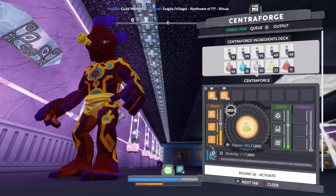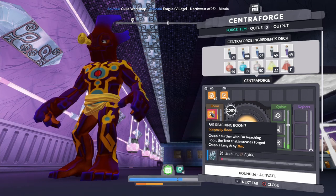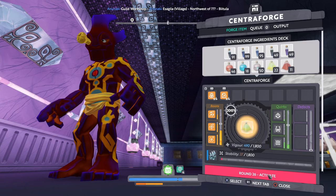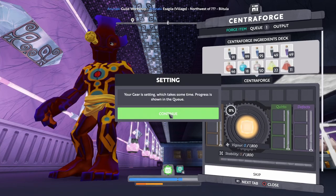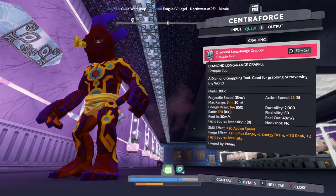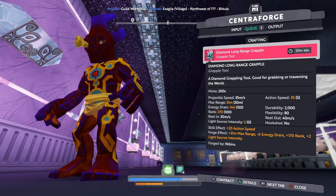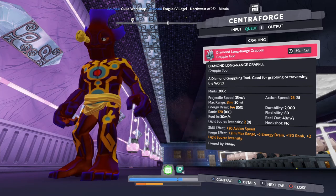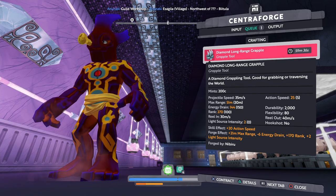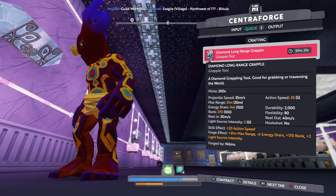So we got brightness of the glow boon three, energy saver three, and far-reaching boon seven — so an extra 21 meters of length. We got plus two light intensity, that's actually not bad — that's going to be a pretty bright grapple. It has a total of 51 meter range and negative six energy drain, so we actually save a little bit of energy using this.